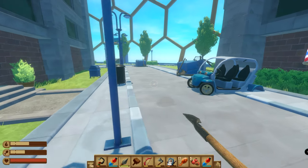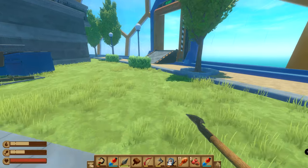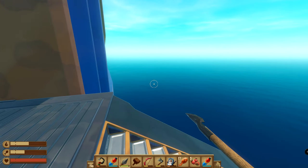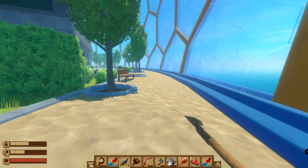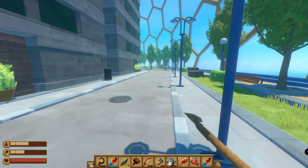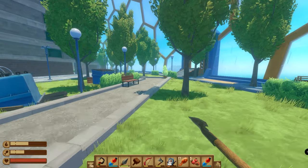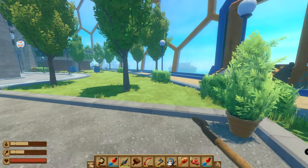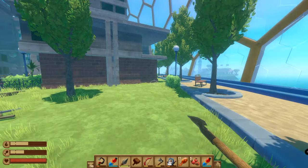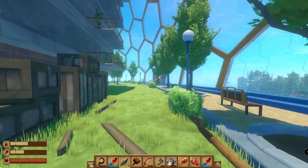You can keep going around the buildings to look for Tangaroa tokens, and if you haven't bought up all the goodies from the vending machines you can keep finding more bits of titanium and other stuff. Honestly it starts to get repetitive, and at this point we've got nine titanium plus glass and a couple other awesome bits. We can just head back to the raft.